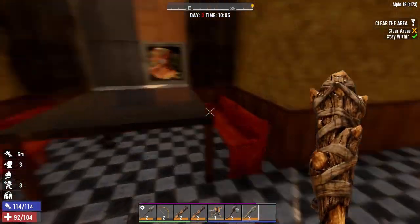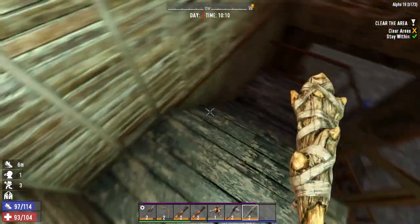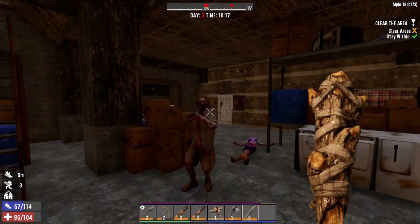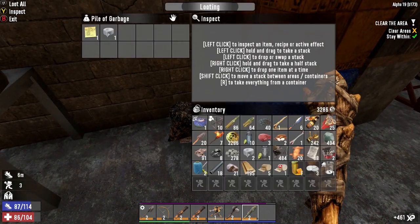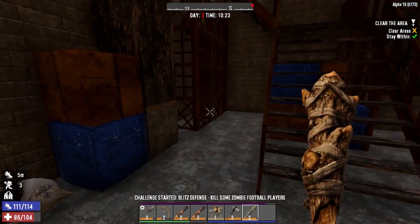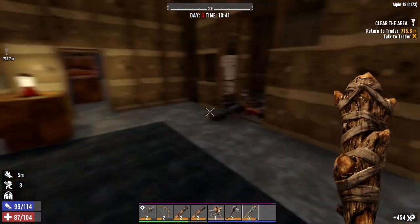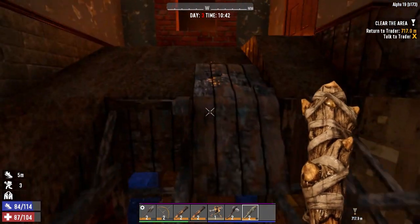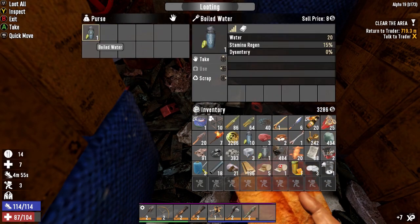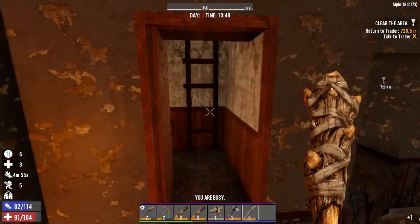Let's clear out the rest of this house — we are wasting so much time. Looks like down is the way. There's Harry — he looks like Harry from Dumb and Dumber, that's why I call him Harry. I've got more zombies coming. Let's read that note — kill some zombie football players, that'll be fun. Definitely need to get some better guns before that. There's a purse. We'll just eat that food now and drink that water too. There is another dog outside.